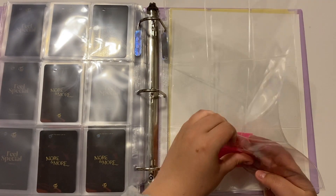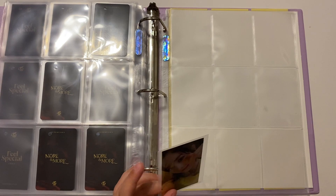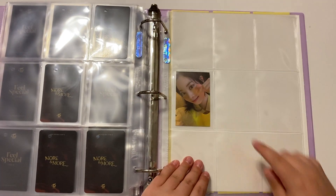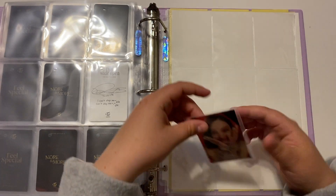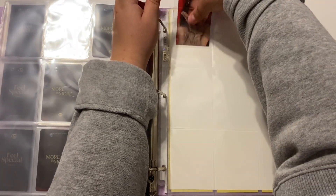I think I put these on here wrong. I just have this one card from Eyes Wide Open — I actually pulled this one. For my OT9 set I'm doing the red background ones, and for that I have Nayeon.